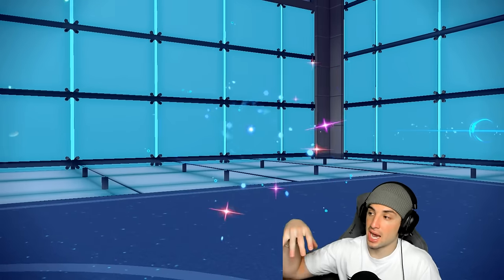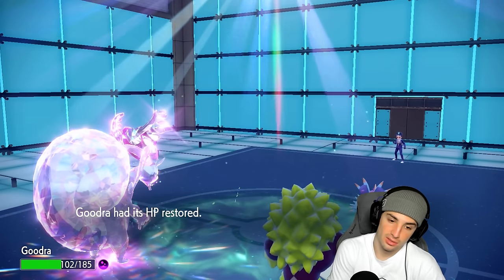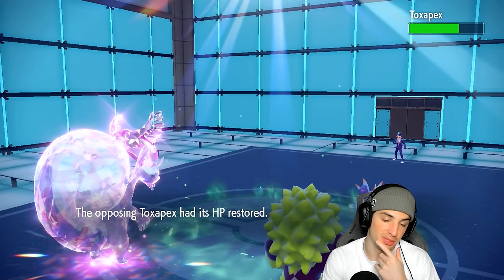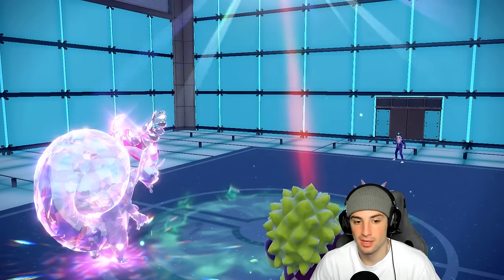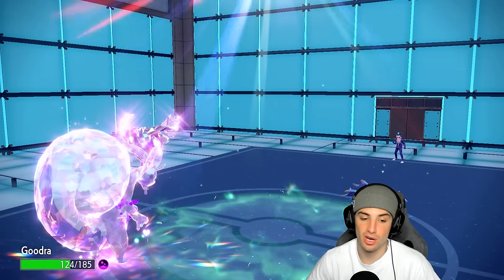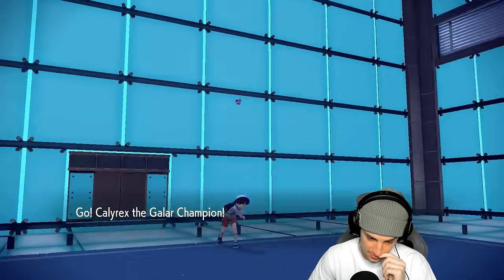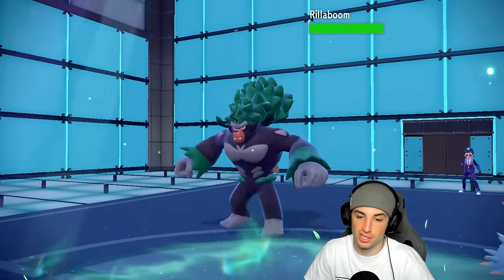Do I bring out Indeedy? I'm thinking we bring out Calyrex and hard swap Goodra into Indeedy and launch Expanding Forces. Goodra gets back some HP — Toxic probably does about the same amount of damage. Another Body Press would be nice. Bye bye Rillaboom, thanks for doing your job helping out our lovely Goodra and helping us get rid of that Groudon! Getting rid of Groudon is massive — now they don't have Tera weather. Now's a good turn to bring in Calyrex.